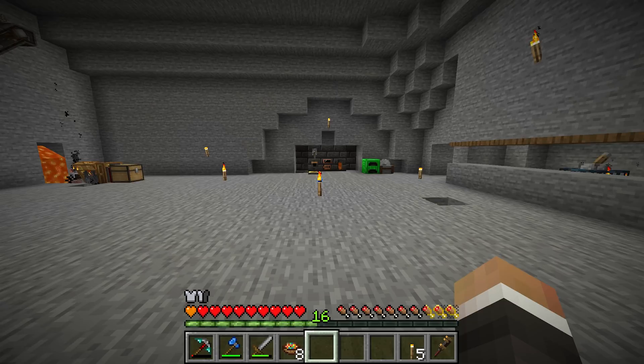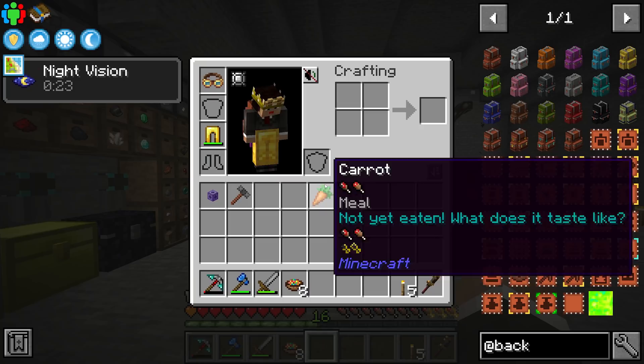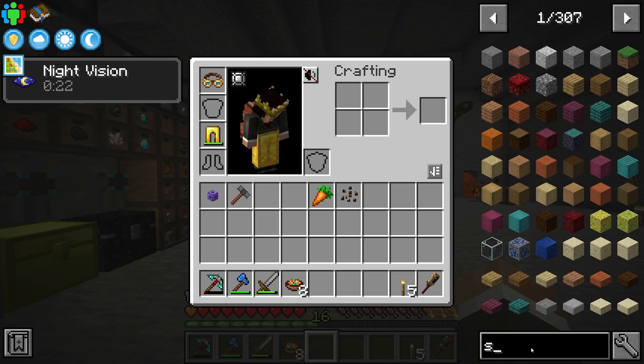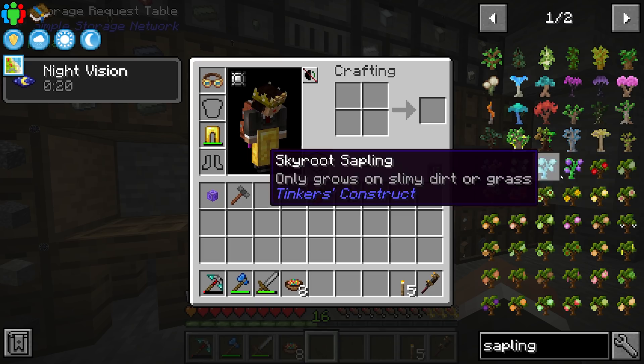We already have carrots from dropping dirt in episode one. We have melon seeds. Apples are a different story — we don't have any, and we also don't have any saplings yet. However, if we get a market from the Farming for Blockheads mod, we can trade emeralds for saplings. In JEI you can see that we can buy a sapling directly from the market for one emerald. We have 61 emeralds and they're not very useful right now, so trading one emerald for an apple sapling seems like a great deal.